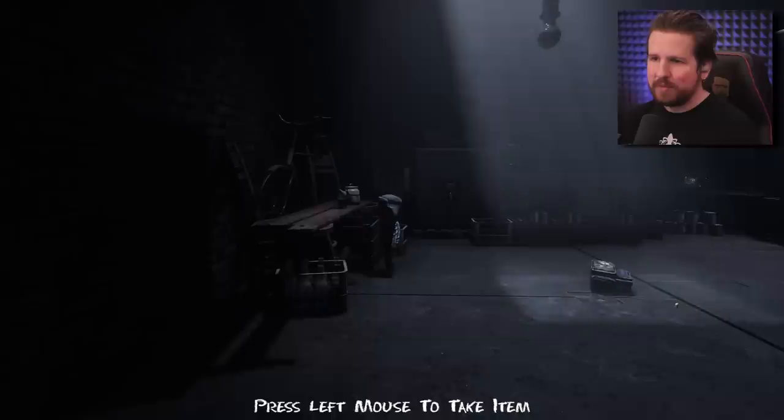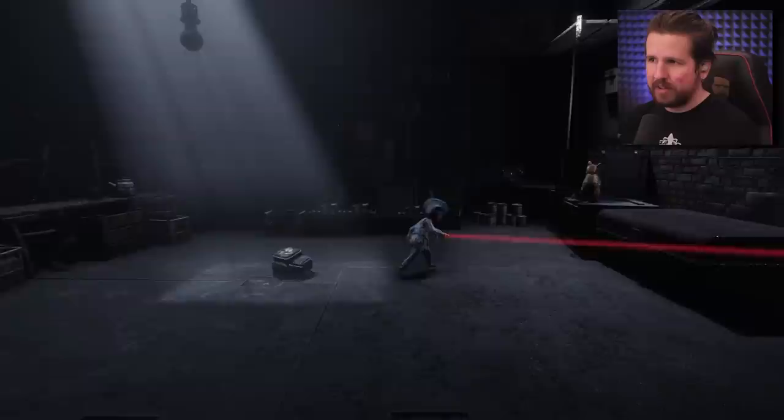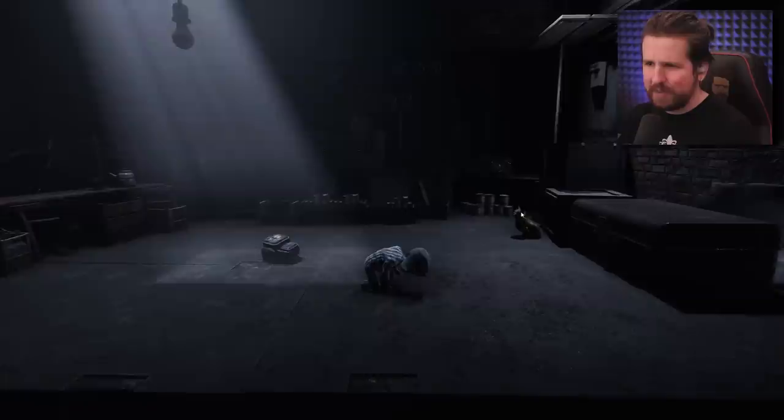Press left mouse button to take item. Like what? Like the chalk? Press F to turn on laser. For the cat? You can guide the cat with your laser pointer to reach high spots. Oh, that's cool! Actually, I kind of like that. What'd I just get? I don't know what this is. Am I using it for something? I don't really understand what I'm supposed to use this thing for.